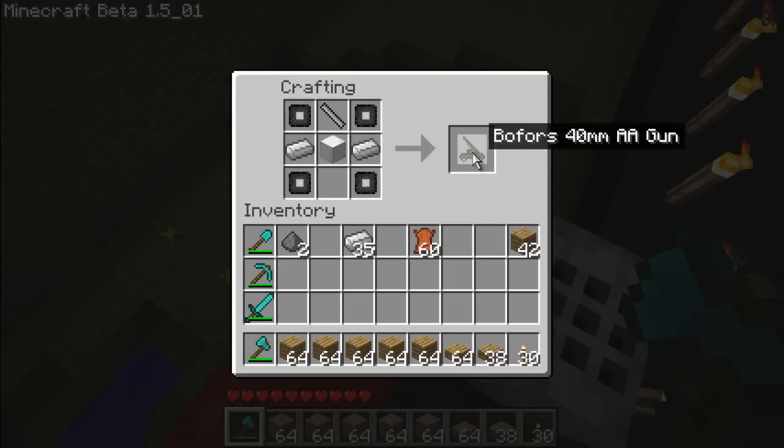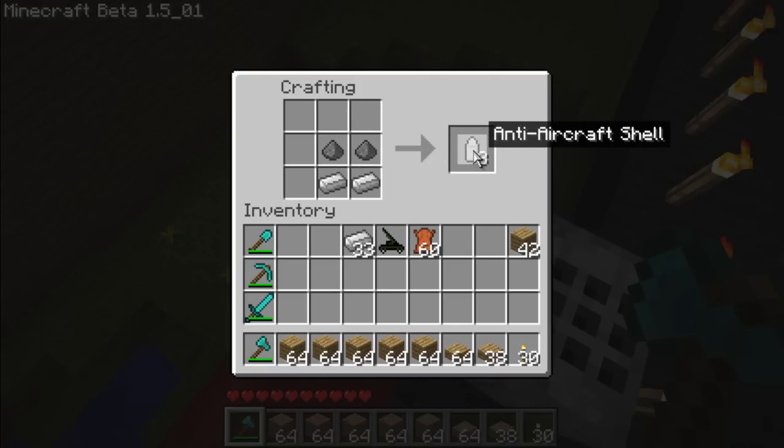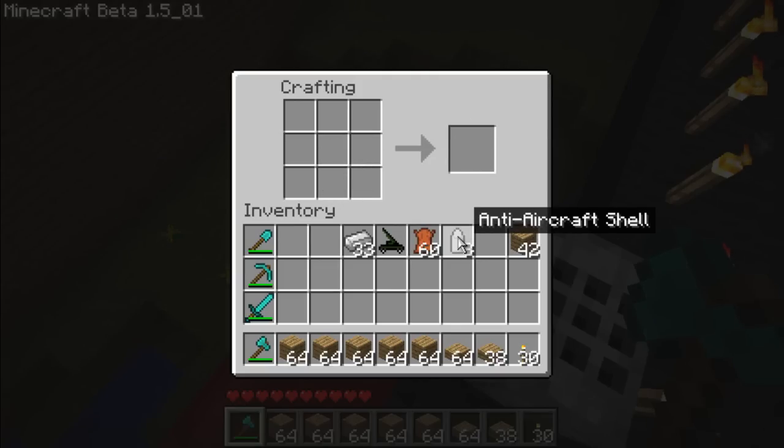Just have this formation, and you have it — the Bofors Anti-Aircraft Gun. And for the ammunition, you just need two gunpowder and two iron ingots, and you get the anti-aircraft shell.